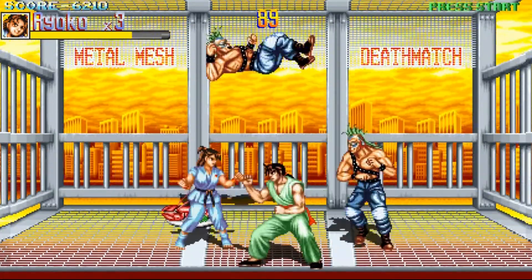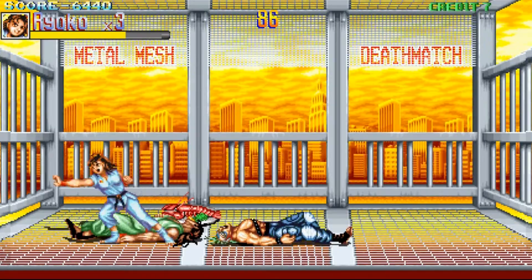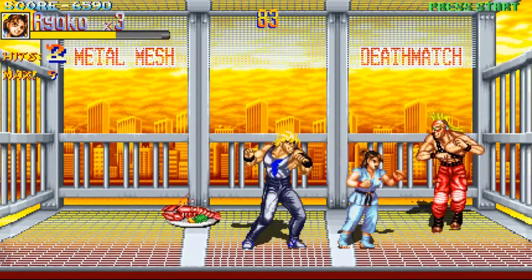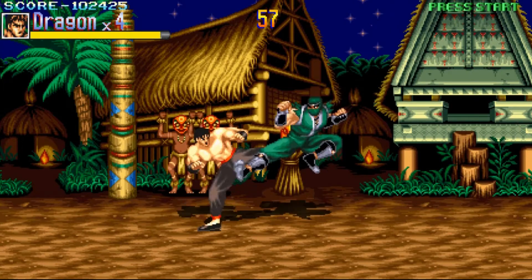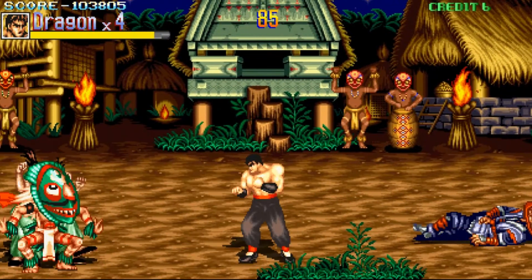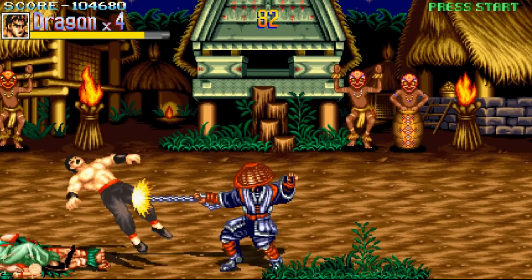Every character has a four-punch combo and a two-kick combo at your disposal. You can also mix and match them, which is really cool. You also have throws, you can attack foes when they're down, you can run, as well as dodge up or down. Doing certain button commands will unleash each fighter's special moves like you would see in their respective tournament fighter, and they are easy to pull off. It's pretty easy to abuse these moves, and a lot of them give invincibility frames so we won't be taking any damage from nearby enemies.